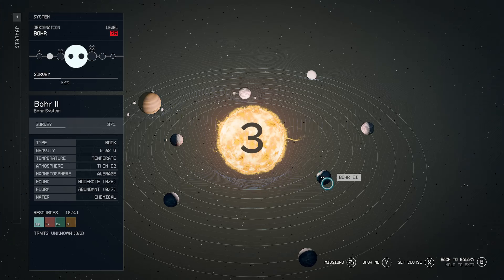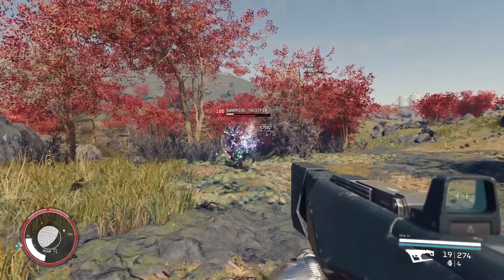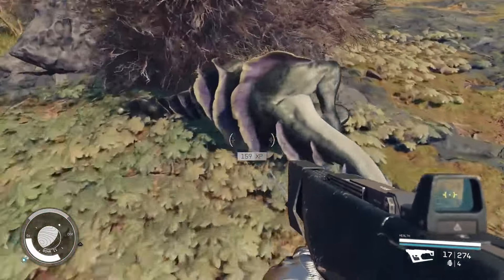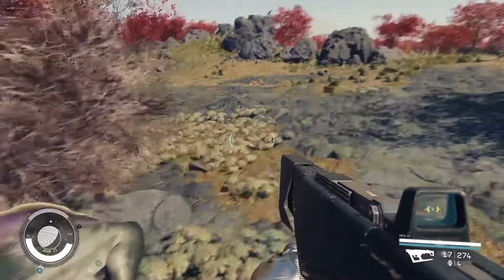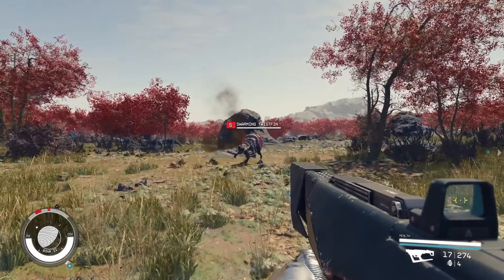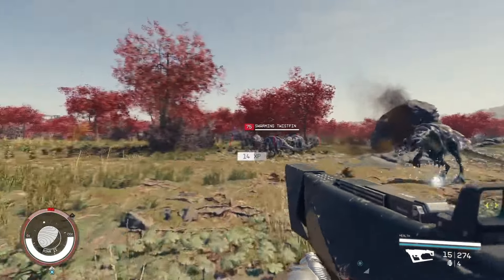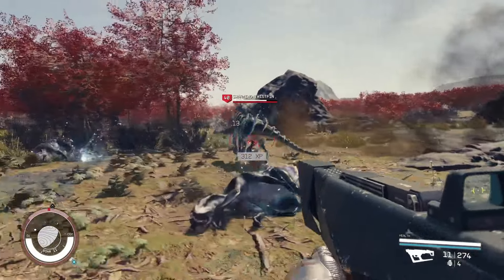Coming in at number 3 is Boar 2. This planet features 0.62 g's, so not too heavy. It has six fauna and is in a level 75 system with three explorable biomes. Most notably, this planet features aliens that look exactly like dinosaurs — they look like velociraptors. So this is going to be an absolute dream for that big game hunter out there.